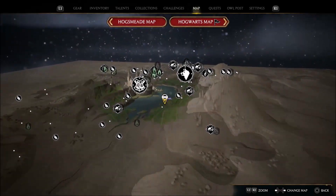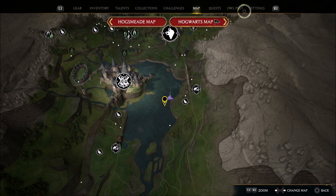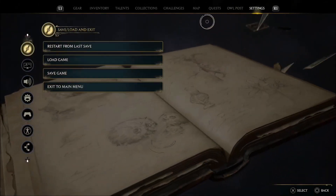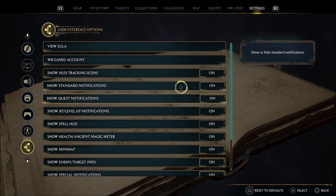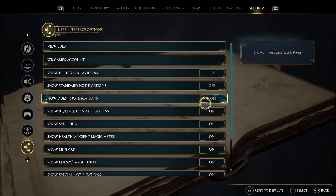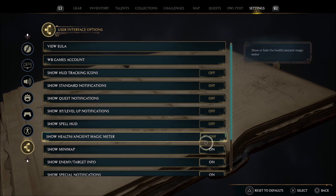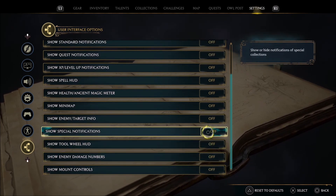Hit the middle button on your controller whether you're playing Xbox or PS5 — I don't know what the button may be for PC because I play it on PC — just to get to this screen. Then you want to head over to the settings and go all the way down right here. You basically want to turn off all the HUDs so you won't be able to see anything show up in the game, so you can get the perfect picture.